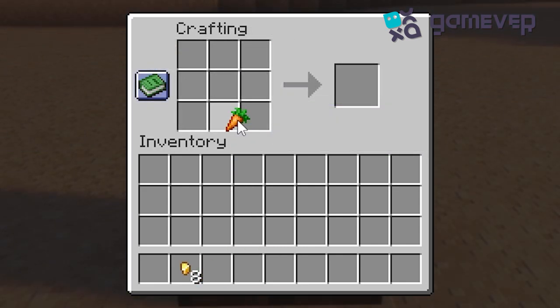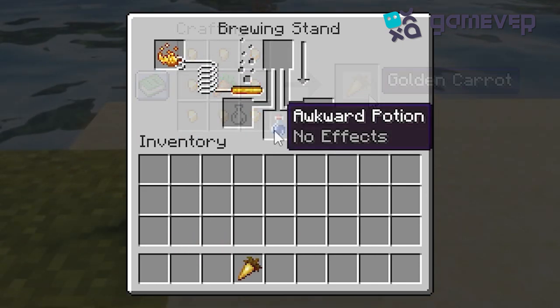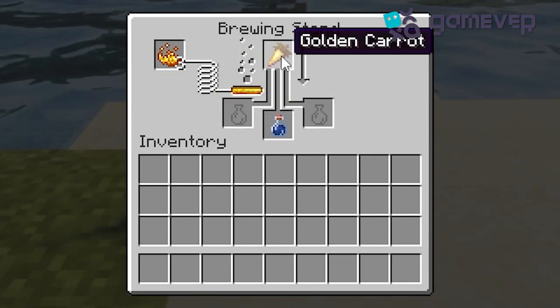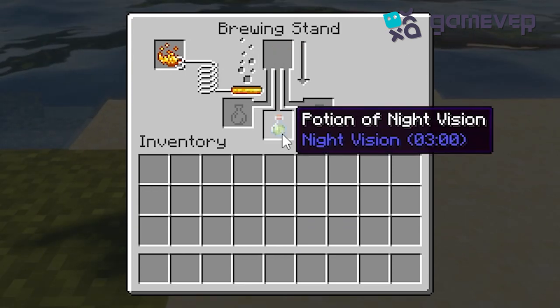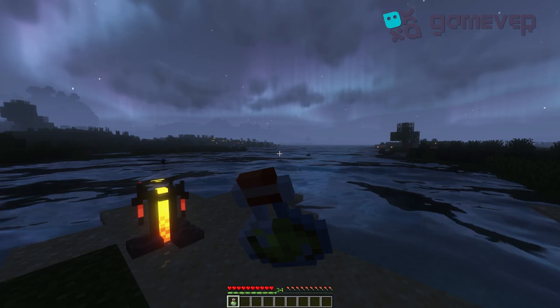Now for the key ingredient, a golden carrot. Craft it with a carrot and gold nuggets. Add the golden carrot to the brewing stand. Wait for the brewing process to complete. And there you have it — your potion of night vision is ready, letting you see clearly in the dark for three minutes.